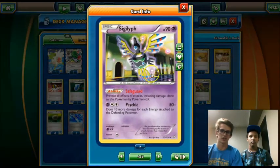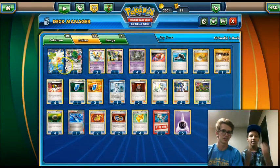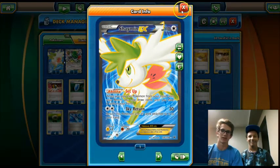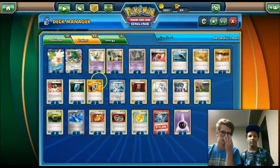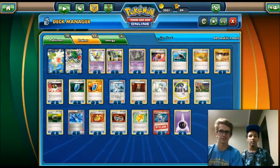We play one Safeguard Sigilyph in case we have trouble with an EX Pokemon — we can send this up to let ourselves set up for a while. We also play two Shaman EX, two Consistency Bird Dogs, just so that we can draw some more cards. It helps a lot with the consistency of this deck because we can easily play down item cards.